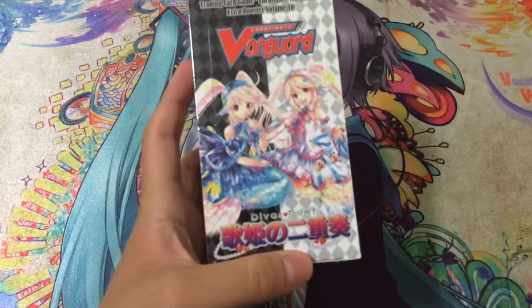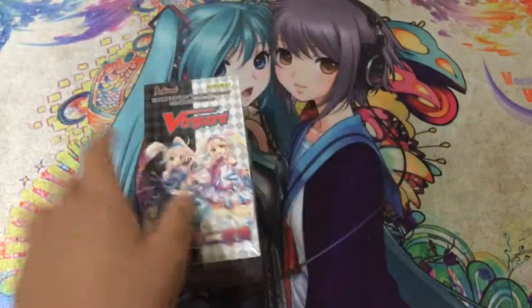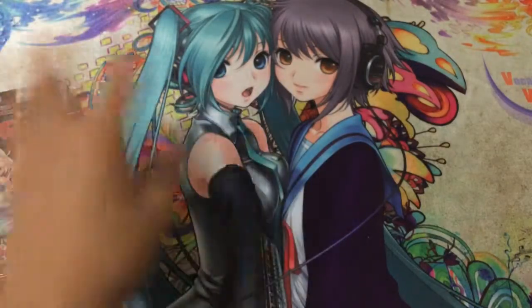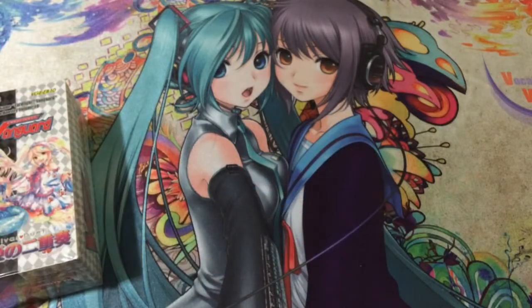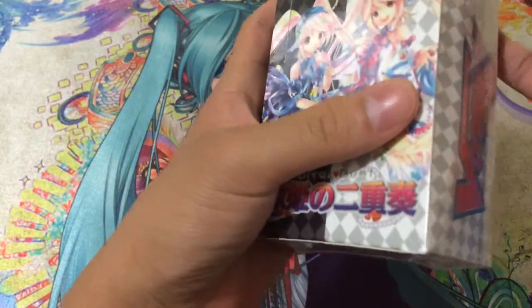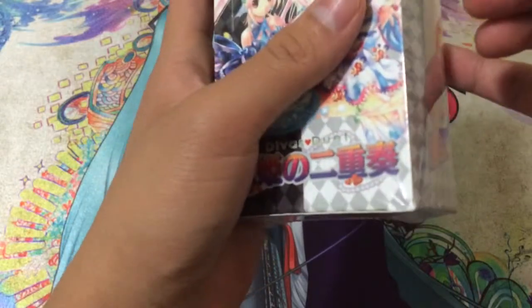AzenCard here, and today I'll be opening up my fourth box of EB10, D.Va's Duet for Cardfight Vanguard. Hopefully I can pull some of the cards I need — I definitely really wish to do that. Today I have my Hatsune Miku sleeves, and I believe that's Melancholy of Haruhi Suzumiya or something like that, just to see if we can get good luck and pull possibly Hatsune Miku or Prism Raid.